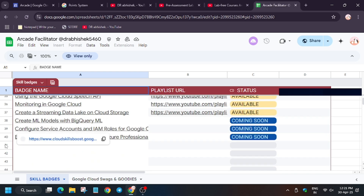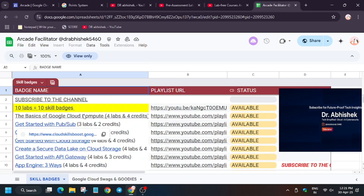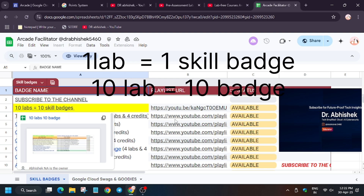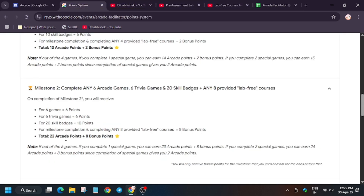Apart from these, I have made a complete playlist for skill badges. As you can see, there are a total of 40 skill badges — more will be added soon. Ten skill badges are already available here. With just one lab you will be able to complete 10 skill badges, and the remaining playlist covering badges 33 to 43 is here as well. I will share the link in the description.